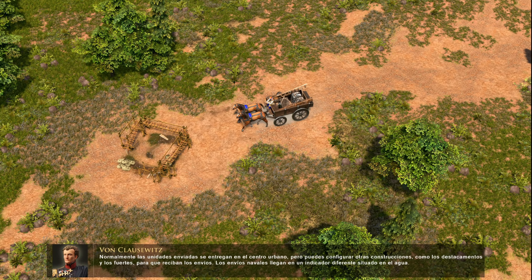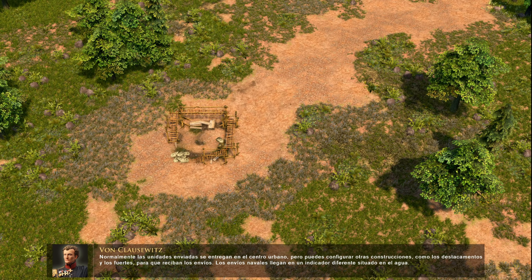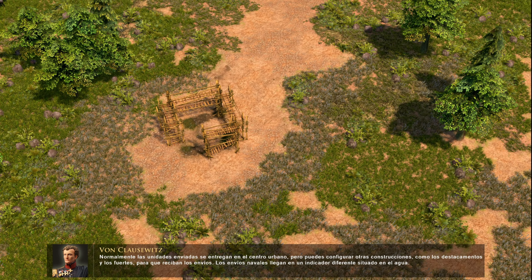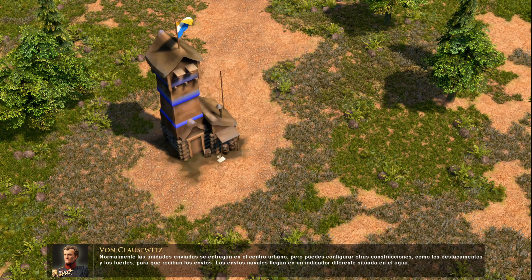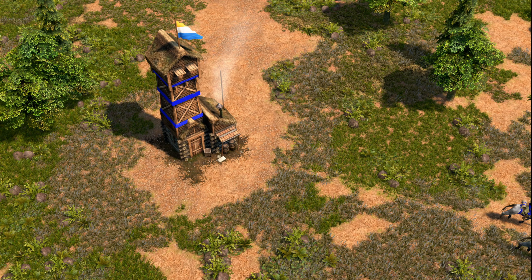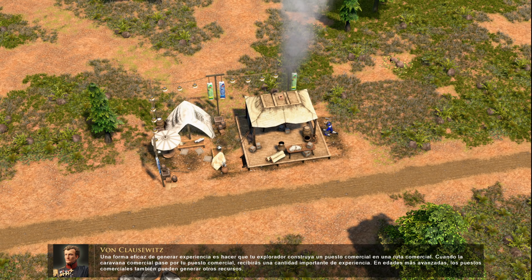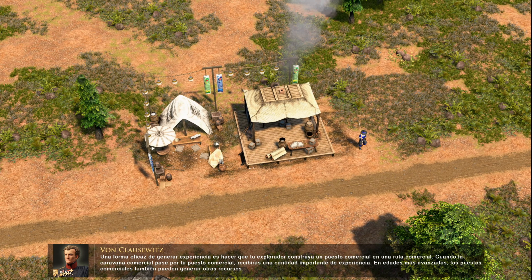Once you have accumulated enough experience, you will earn a shipment. These shipments can be used to deliver units, ships, resource crates, building wagons, and even unit improvements. Normally, these shipped units are delivered to your town center, but other buildings such as outposts or forts can be set to receive shipments. Naval shipments arrive at a separate flag located on the water.